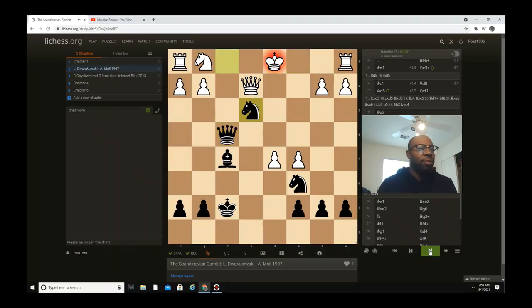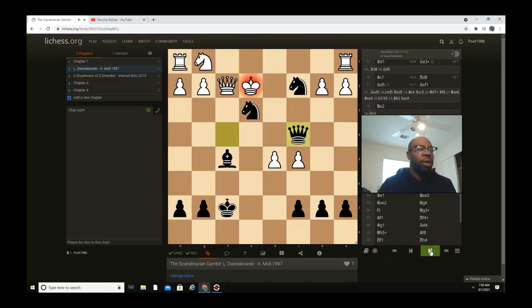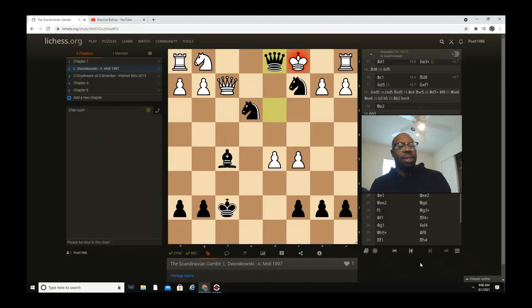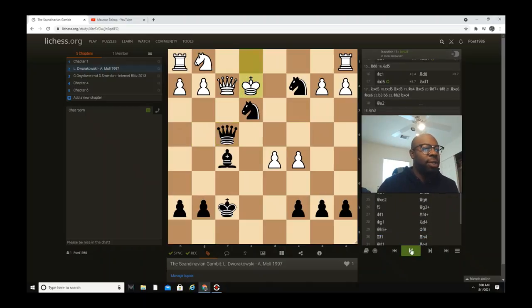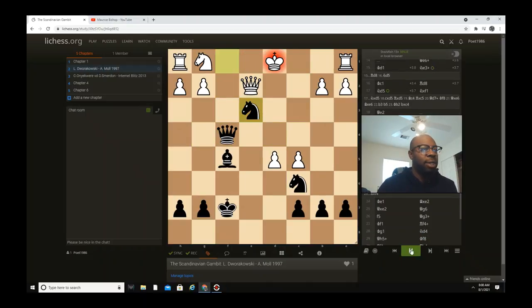If c captures d5: queen captures f4 check, king d1, knight e3 check, king e1, then knight d4. If queen f2, knight c2 check, king e2, queen c4 check, king d2, queen d3 check, king c1, then queen d1 is checkmate — this is just nasty. You probably wonder what about the other way around — if he came here, this is a one-move mate: queen g4 checkmate.